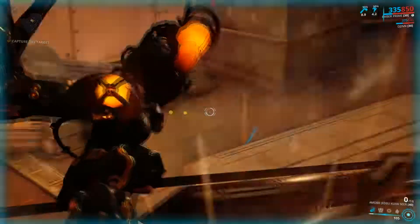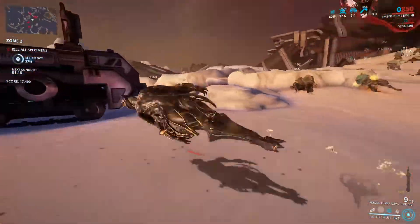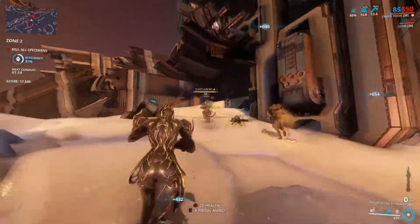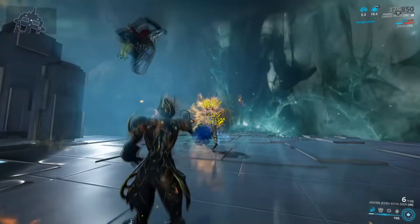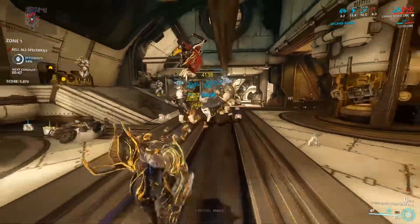Are you puking yet? Aside from the fact that using this thing feels like watching one of those atrocious found footage films, the Seer also has a microscopic magazine and an even smaller ammo reserve. Luckily, it compensates for that with an insufferably long reload time. Kuvasir can deal a decent amount of damage, but everything about it just feels annoying and inconvenient.